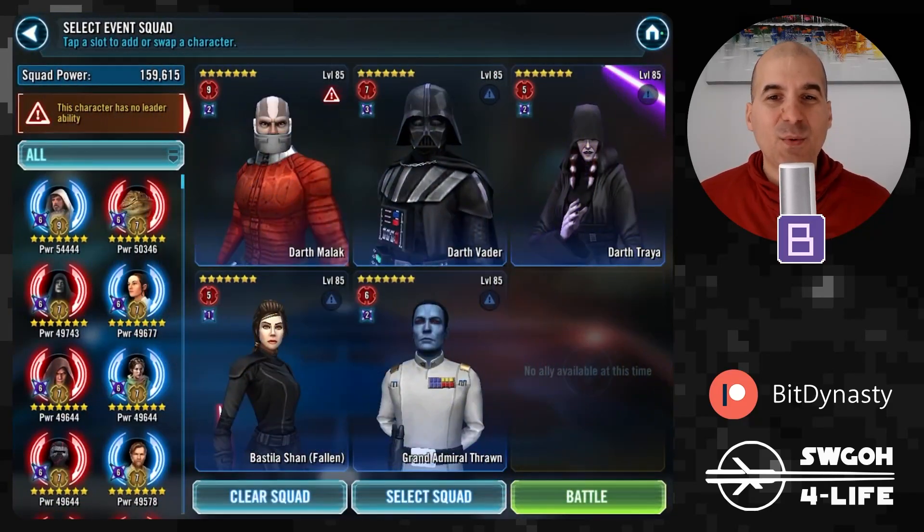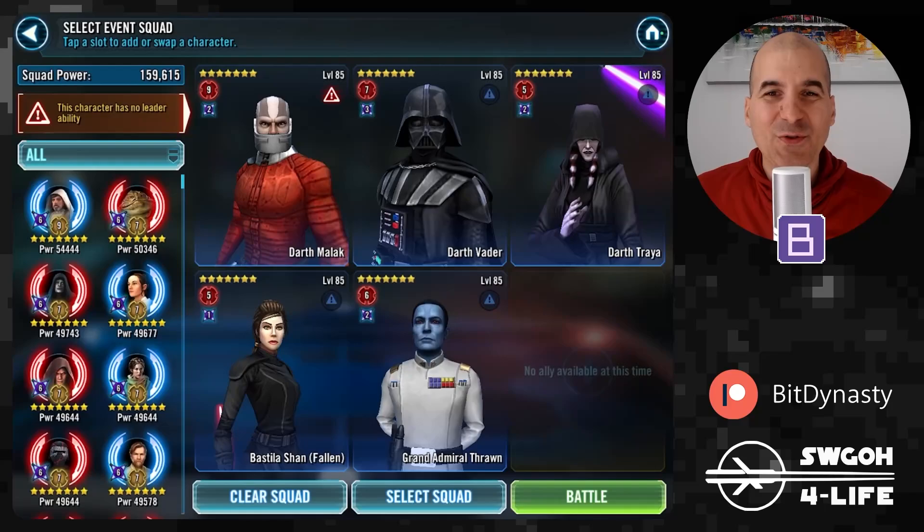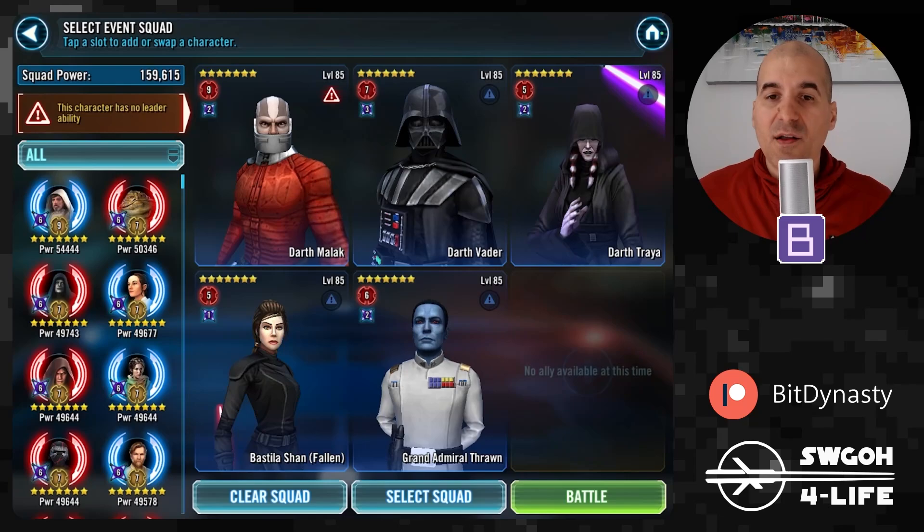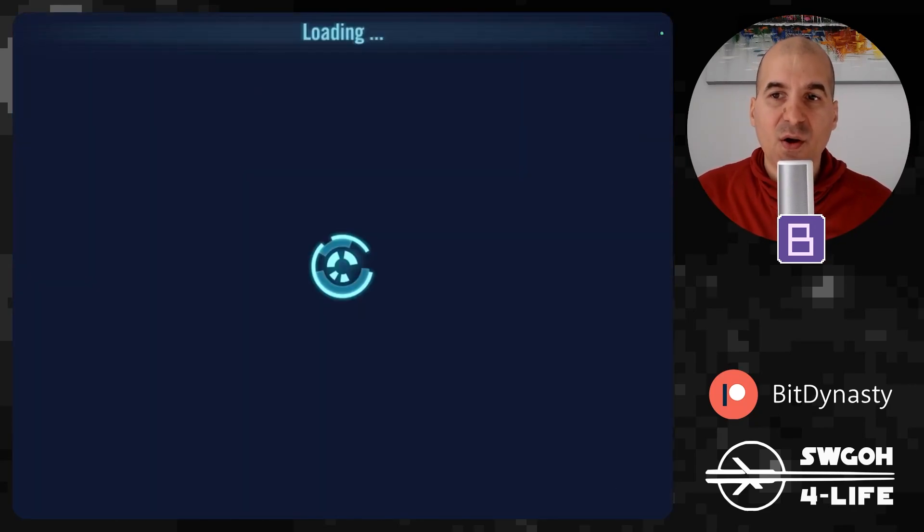For the no-leader feat, Malak is our go-to unit as usual. I tried Malak with similar Tuskens — there's some RNG in this one as well. I tried a few times and won about two out of six or seven attempts. It really depends on who gets targeted first in the opening sequence. If you've already done the damage over time feat with Tuskens, you don't need Vader. This team is for those whose Tuskens can't make it on Tier 10 and still need no-leader and damage over time feats for both Omicrons.